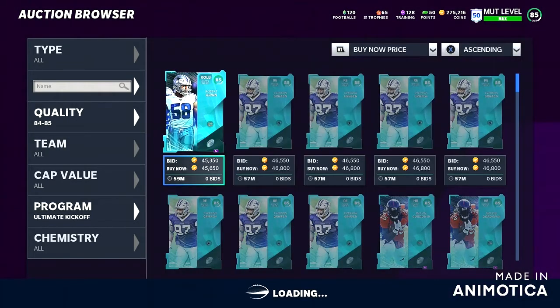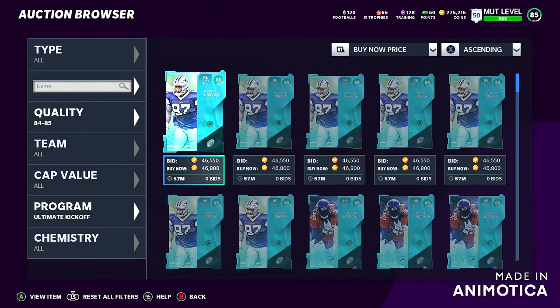As you can see, the Ultimate Kickoffs are really going for around 45k and they're just going up in price. In the morning they were 40k and they went up 5k, because people are coming home from work or school and now they have time to get on and make coins. Right now this is the cheapest way to get training — roughly 90k to get 3,000 training — that's a huge value, which is why people are doing it.